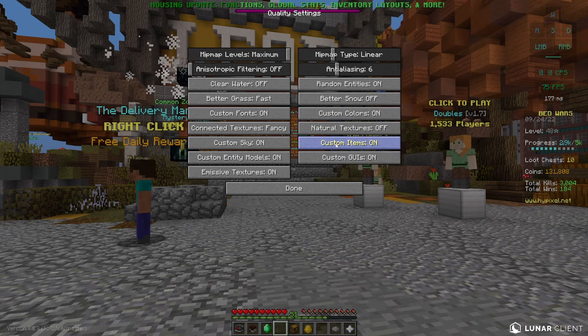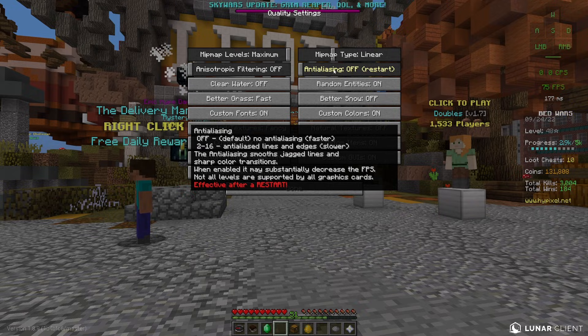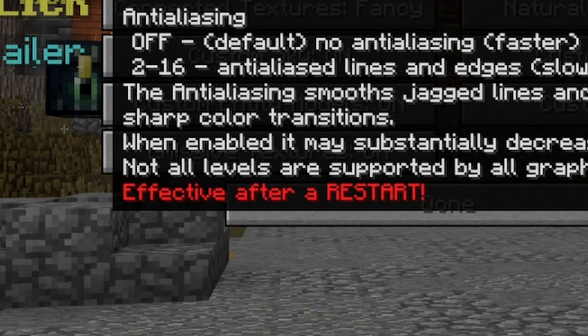Once you've got that off, you want to come into quality and turn off anti-aliasing. You want to turn it off, and then you have to restart your game after changing this as well.